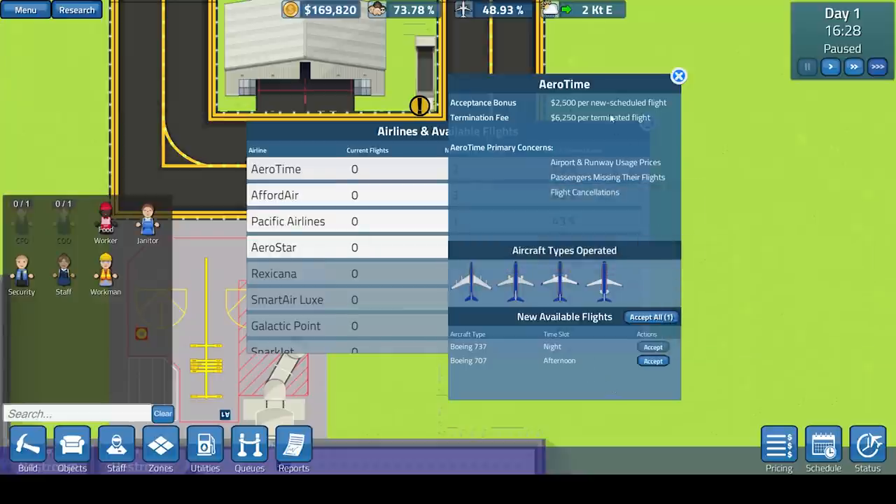At the top you have an acceptance bonus, which is where you get money for accepting the flight. However, if the flight is terminated, you will get charged around three times that figure, which means realistically you're going to lose money. Hence why pricing will play a valuable part in the simulation aspect of the game. Their primary concerns are airport and runway usage prices and flight cancellations.